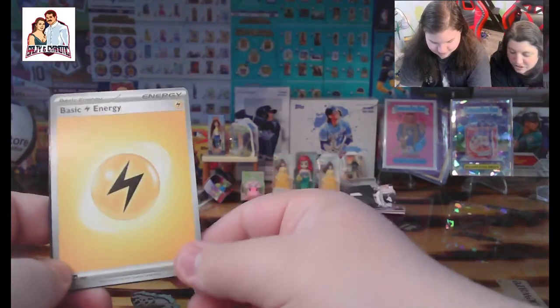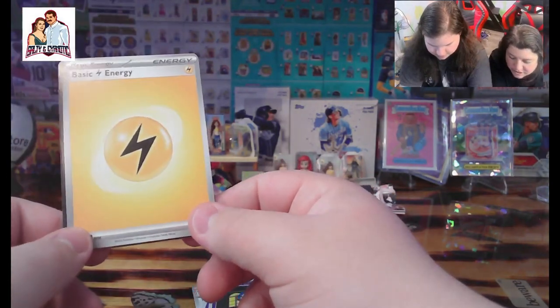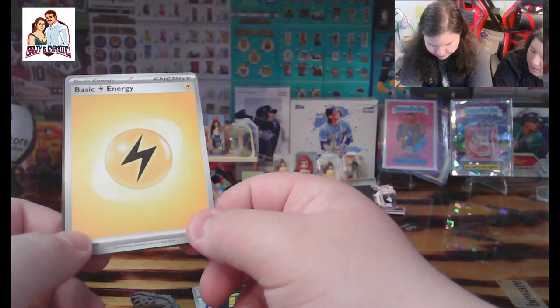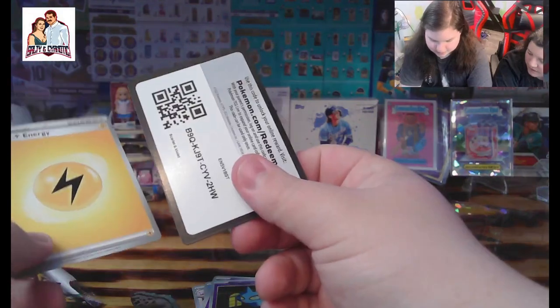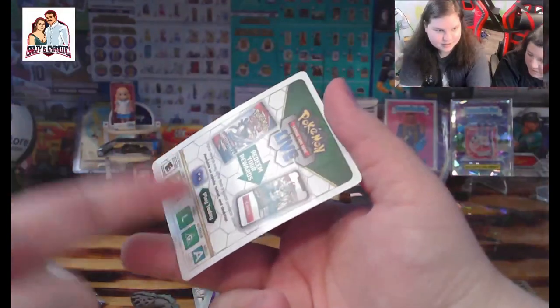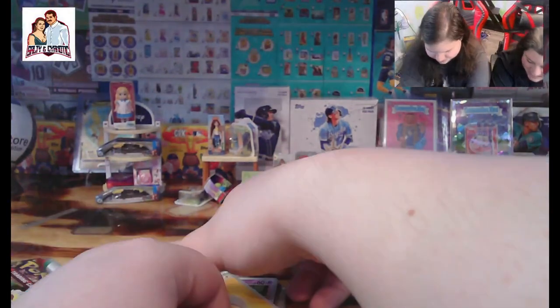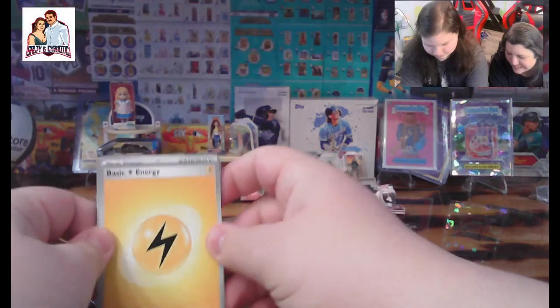Got a nice little star in that bottom corner, so that's good. We got a basic electric energy — gotta love that, guys. I really love this Pokemon right here — 10 out of 10, S tier right there. You're such a doof. Alright, that's that pack.